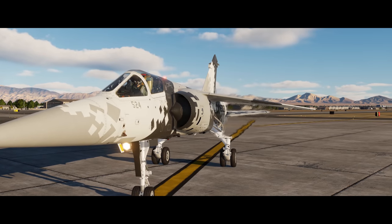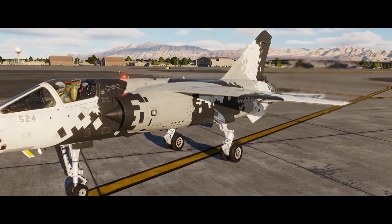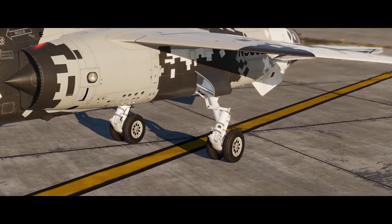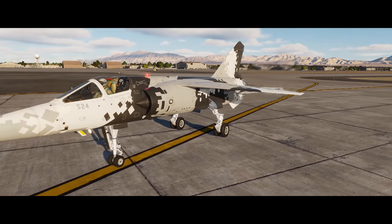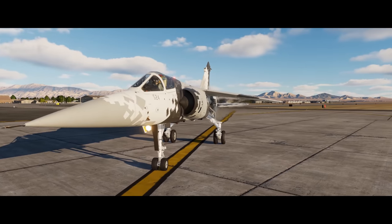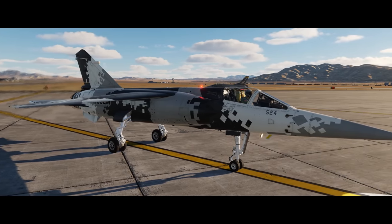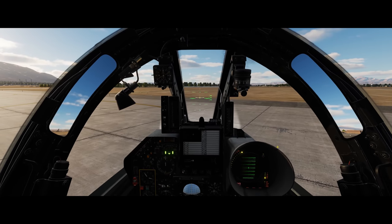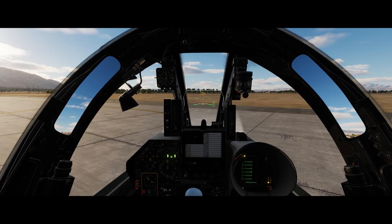There is an extremely high quality 3D model based on blueprints and laser scanning of a real Mirage, including animation, lights, and a damage model. A very accurate six degrees of freedom cockpit with realistic and detailed instruments and controls. A variety of air-to-air and air-to-ground weapons, some of which have not been seen in DCS before, including things like the Durandal and Cluster Beluga bombs.